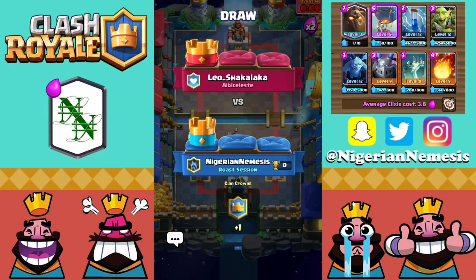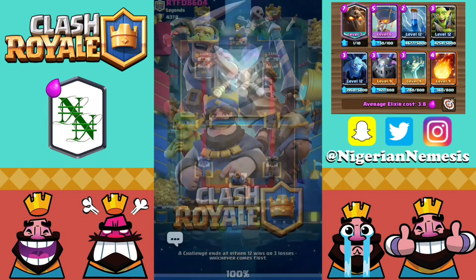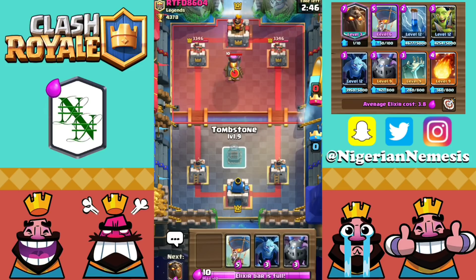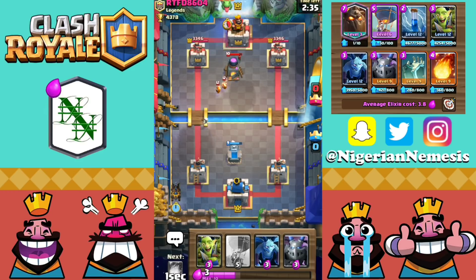We're going to hop into one more final battle, and hopefully we can get over 4,400 trophies. Hopping into the final battle up against RTFD8604 from Legends. Let's see if his game style is as good as his clan. We've got the Tombstone in our starting hand as well as the Balloon, Minions, and Mega Minions. We're going to start with a Tombstone here since it does a great job at countering the Fire Spirits from the Furnace. Either way, we're going to start off with a Lava Hound now to go and face the Furnace. He's got a Baby Dragon coming. Luckily for us, the Mega Minion wins a 1v1 situation with the Baby Dragon, so we will have a nice little counter push.